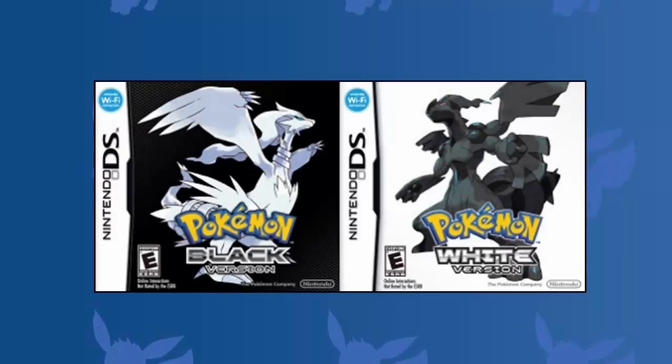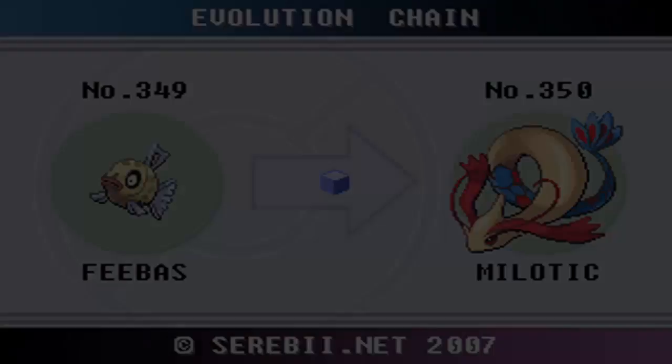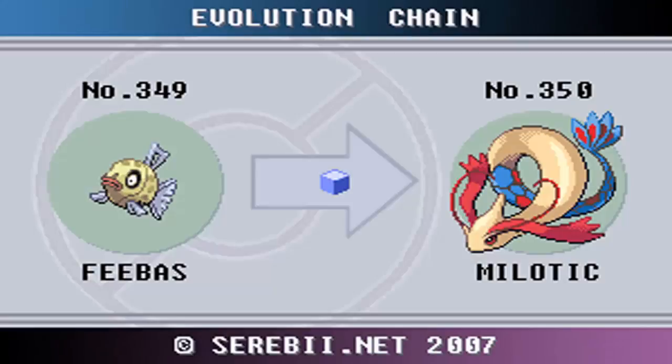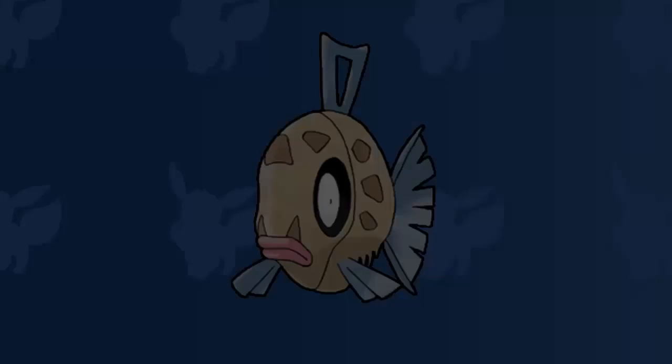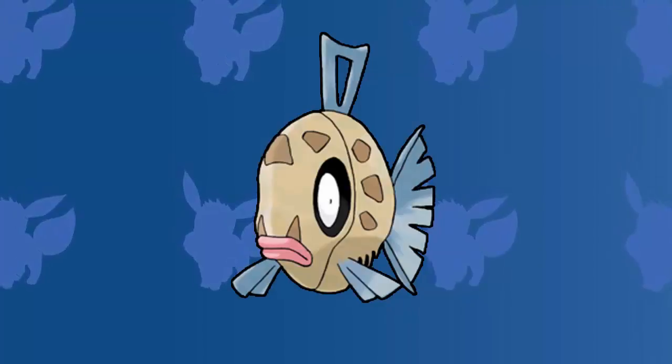However, in Pokemon Black and Pokemon White, with no contests, an item known as the Prism Scale was introduced, and if you let your Feebas hold this item whilst trading it, the Pokemon would evolve into a Milotic. This actually means that to date, Feebas is the only Pokemon that has two completely different ways of evolving into the same Pokemon. Pretty cool if you ask me. For all of these reasons, Feebas takes the number three spot in today's top five video.